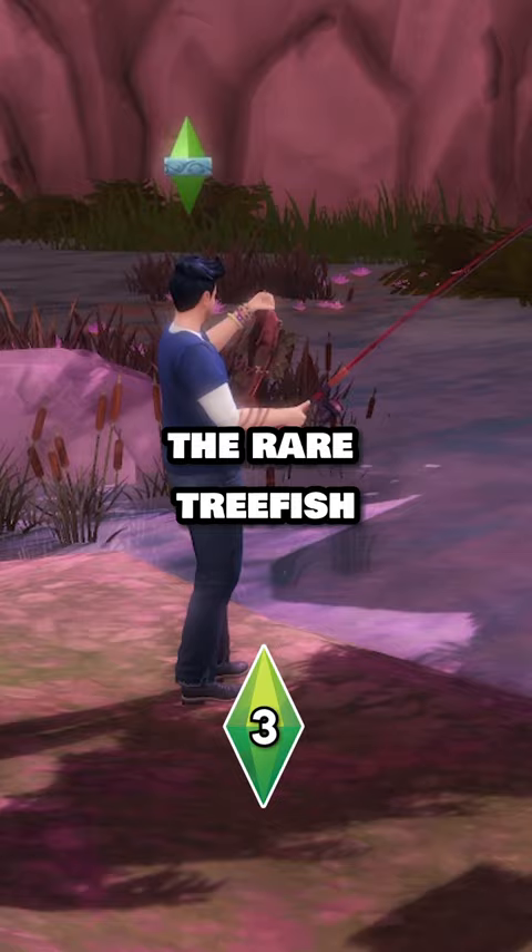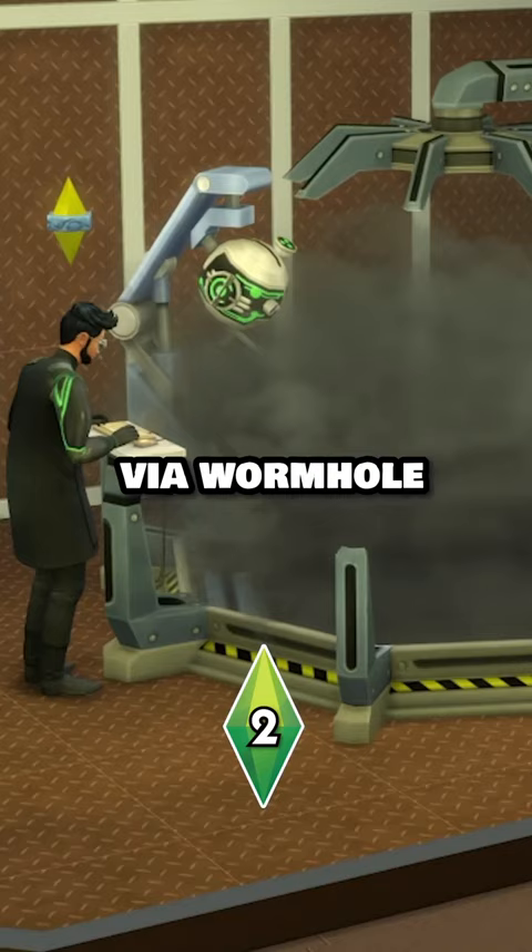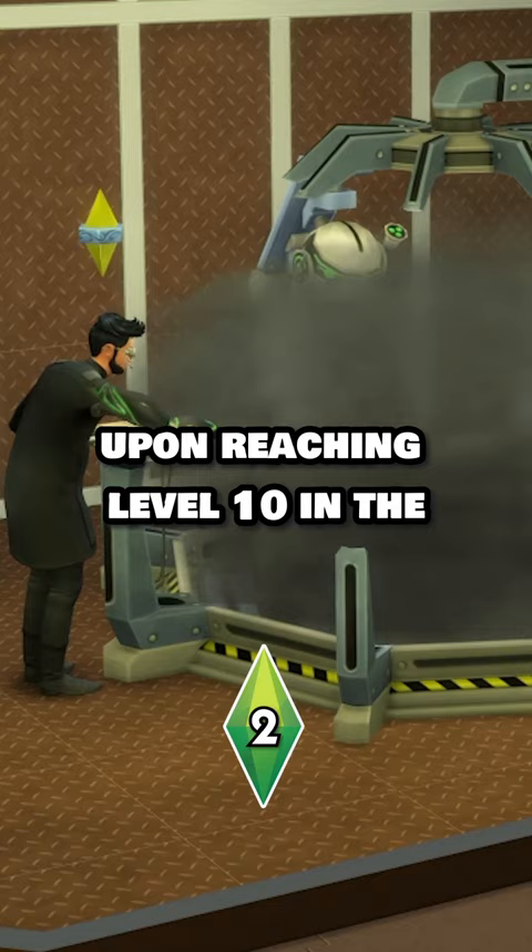There's a secret alien planet called Sixam that can be reached via a wormhole. Upon reaching level 10 in the scientist career, you can construct and upgrade a wormhole generator to unlock travel to the planet.